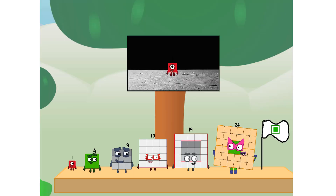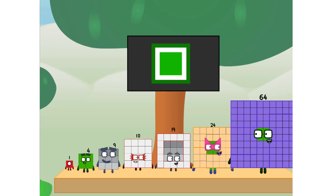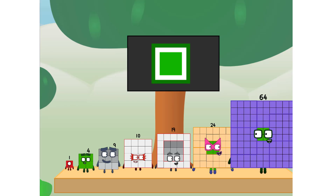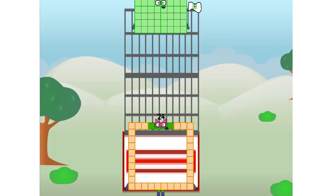We did it! The only thing left now is to plant the square club flag. Number land, we have a problem — I forgot the flag. Don't worry little one, I'll take care of this. 64. And I promise — no rockets. Square power only.